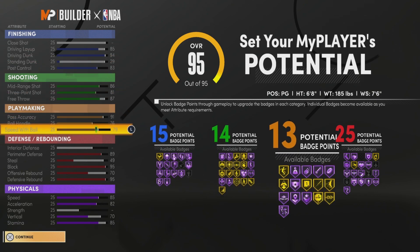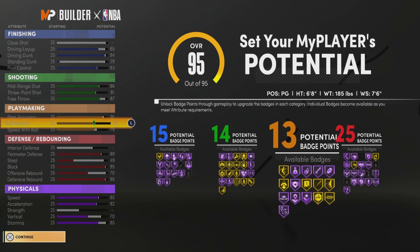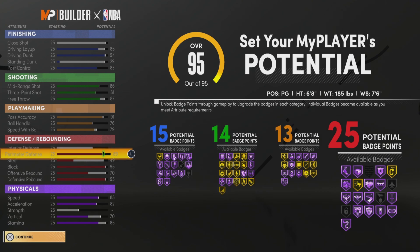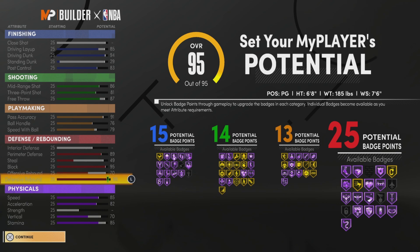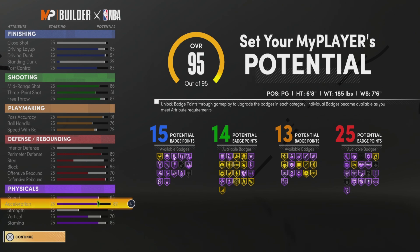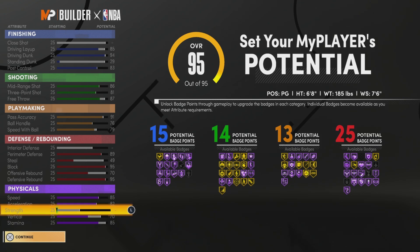This is the build right here — the Luka Doncic build: 15 finishing, 14 shooting, 13 playmaking. All you need is quick first step, handles for days, and bullet passer. Six-eight, probably unplugable. Space creator to do a lot of Luka Doncic step backs. You get clamps, intimidator Hall of Fame, rebound chaser Hall of Fame with this point guard build. Your speed is gonna be crazy — a 90 acceleration and 94 speed at 6'8".